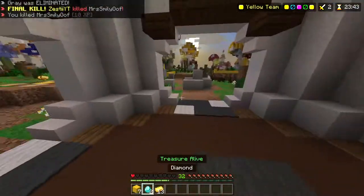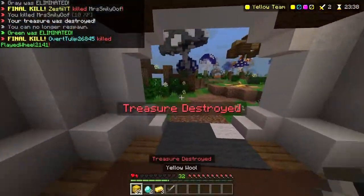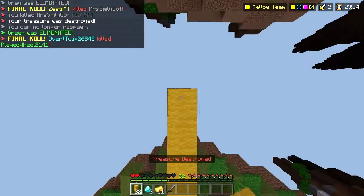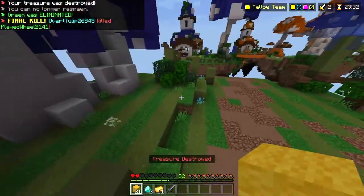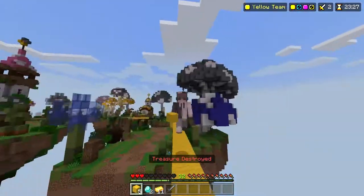This next tip is to get a bow. In a recent update for Treasure Wars, they raised the price for a bow by three diamonds — now it's five diamonds, but it's still not that hard to get and most people actually don't have one. Especially if you're good with the bow, you'll be able to kill people a lot faster, get more treasures, and have a higher advantage than most people.